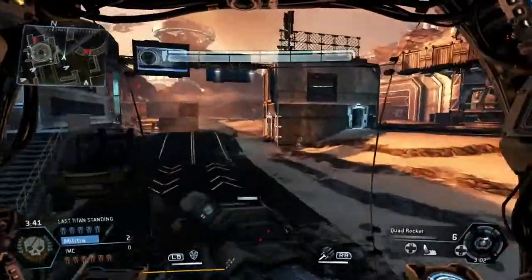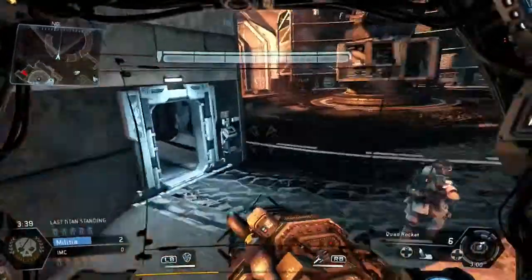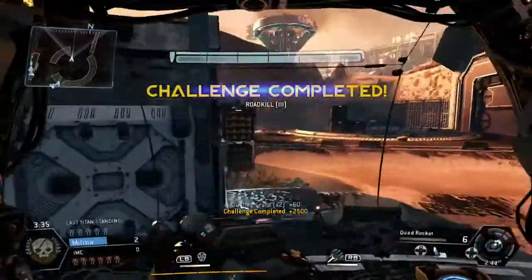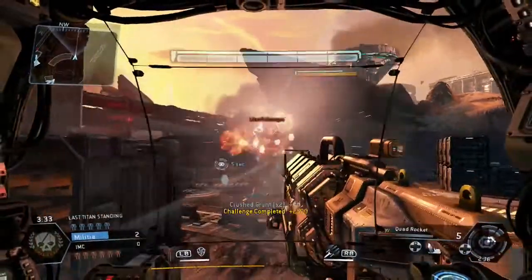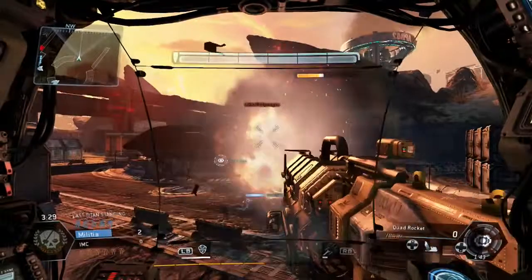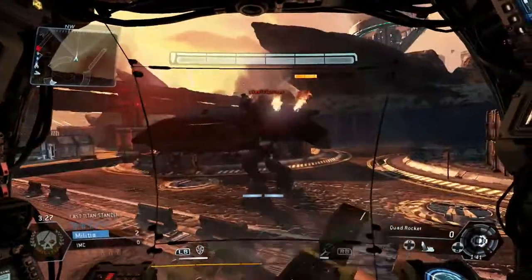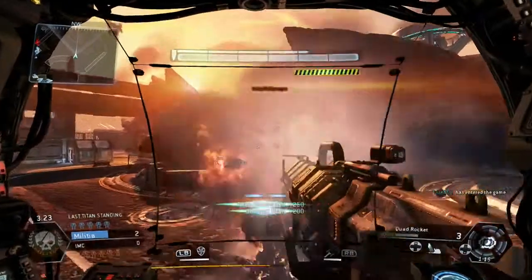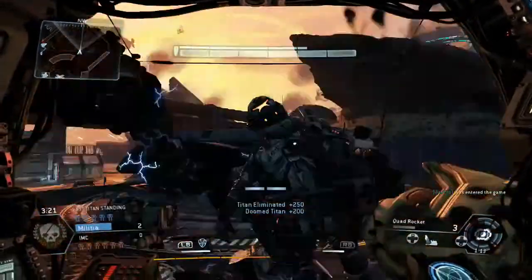I'm gonna come around the back side and go for the flank. I'll take out a few of those grunts so they're not adding extra damage. We find someone AFK — we're just gonna take out that AFK player, nice easy kill, and that'll help with the challenges too: the quad rocket strength Titan killer challenge. He's taken out, we get a freebie.